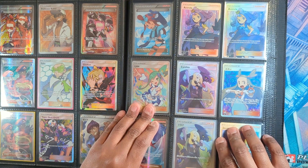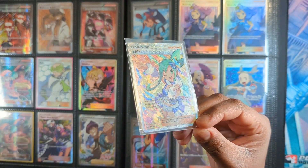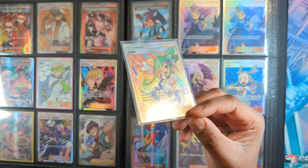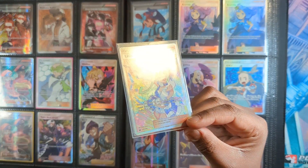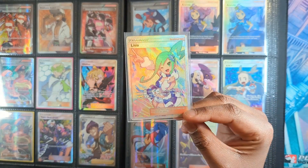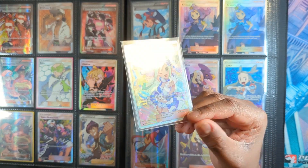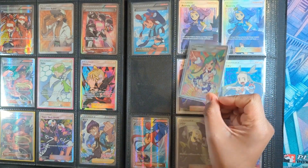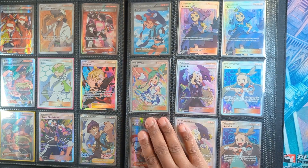Yeah, Lisia — yes. The story of Lisia: I pulled it on Celestial Storm release day. I do not have the Japanese. I could have gotten it for very cheap, but I didn't want it. I kind of regret not picking it up at those dirt cheap bottom prices, but you can't win them all, honestly. I think that's the whole thing of collecting cards — I already had the English version, I was happy with it. I did not need the Japanese version at the time, I didn't want it. Enough for my collection.